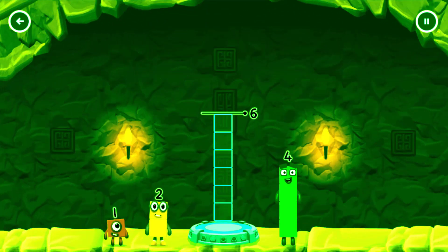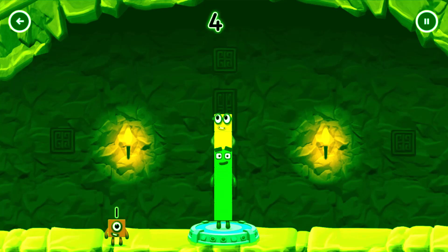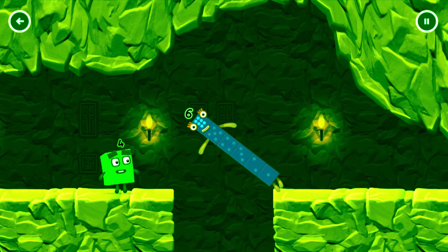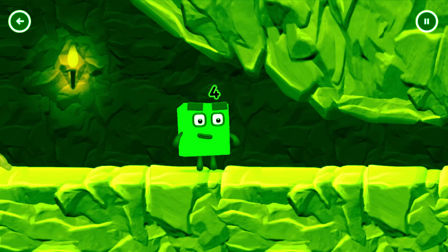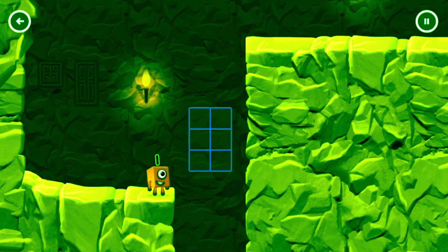Add number blocks to make six. Four, two. You've solved it! Four plus two equals six. Six. Well done! I'm not so sure four is going to fit through there. You made it!